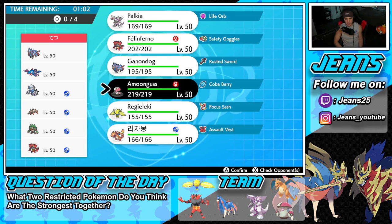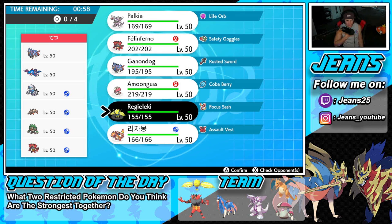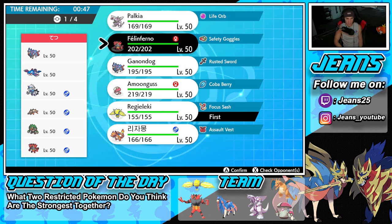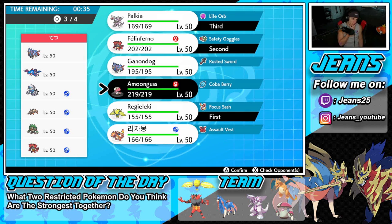If I lead Regieleki, that thing only has Bolt Absorb so I can hit the other slot and kind of get going from there. Let's take speed control and go from there. I could go in with Fake Out and bring Palkia and Zacian to double down. Or I could bring Amoonguss — Amoonguss could be really great here. Actually, let's go with Amoonguss alongside Zacian for a lead, with Palkia and Regieleki in the back.